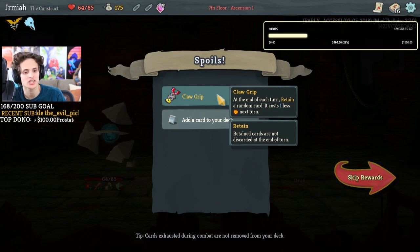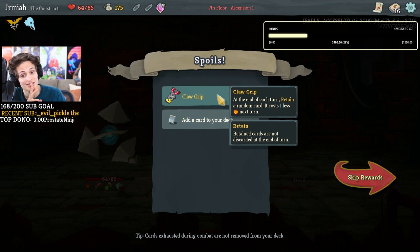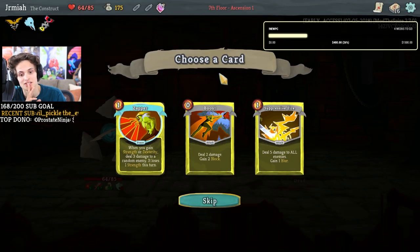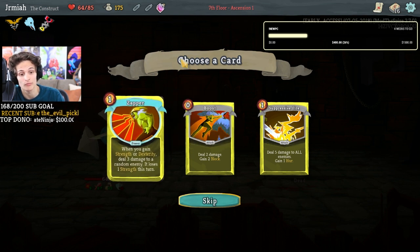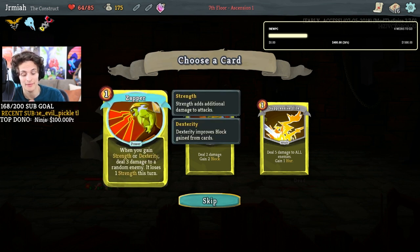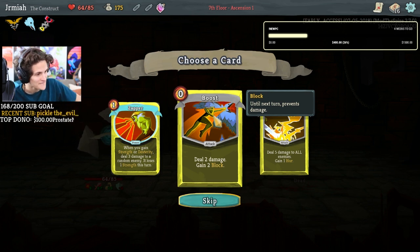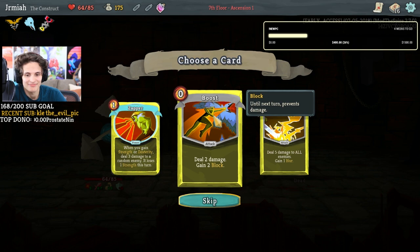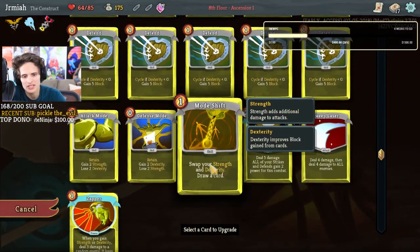At the end of each turn, retain a random card and it costs one less — wow, that's so good! That has to be a rare relic. Zapper: when you gain strength or dexterity, deal three damage to a random enemy and it loses one strength — that's really good. With siege form, every time I use a card they lose strength. This is so good! The boost is also so good with siege form. I think zapper is going to have more potential.